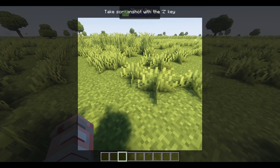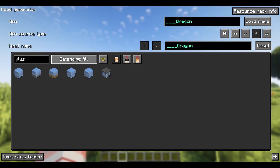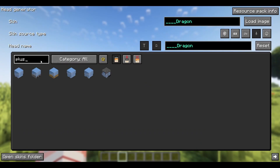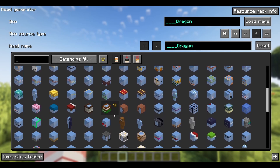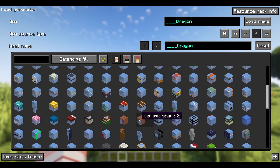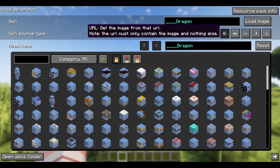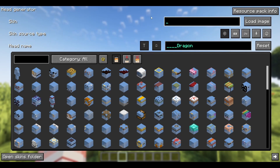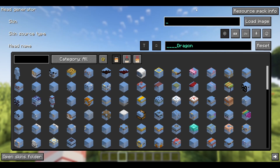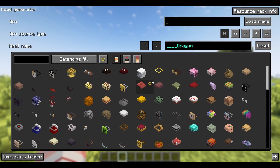From screenshot — this is a strange one, but it lets you take a screenshot and turn that into a skin. I don't really know the point of this one; I've never seen anyone use it. But if you want to do it, you can. And then the last option is URL — it's pretty self-explanatory. You paste the URL of a skin that you want to import up at the top, and it will load in. That is the basics of the head generator.